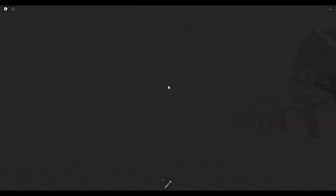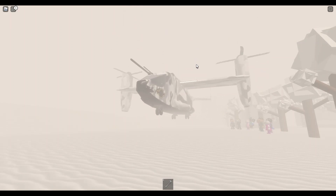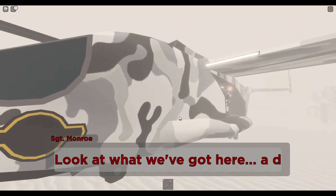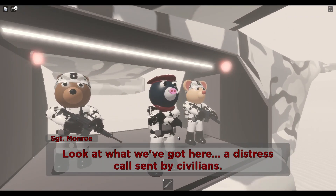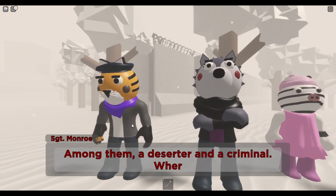This cutscene is still playing. Mimi's now gonna bring us outside. Dude — the plane! Is that a plane? 'Look at what we've got here — a distress call sent by civilians. Sergeant Monroe. Among them, a deserter and a criminal. Where do I even begin?'